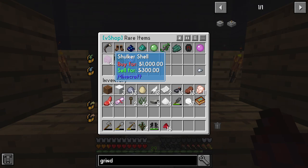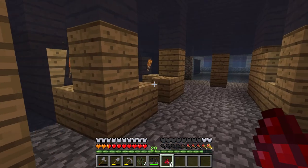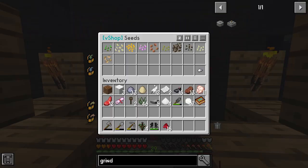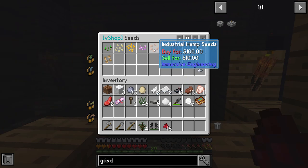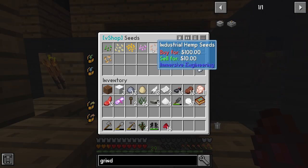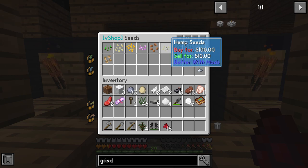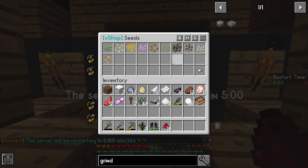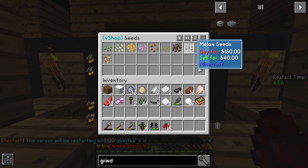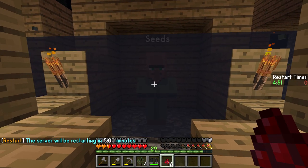Shulker shells of course — the end is going to be pretty harvested from all the other players. Next up we've got seeds — for those of you that are having issues finding certain types, for instance industrial hemp seeds you won't find in the wild. There are of course the Better With Mods hemp seeds, but most of us think that the industrial hemp is just better. You've also got melon and pumpkin, things that you might have a hard time just finding out in the wild, so this guy's here to help you out.